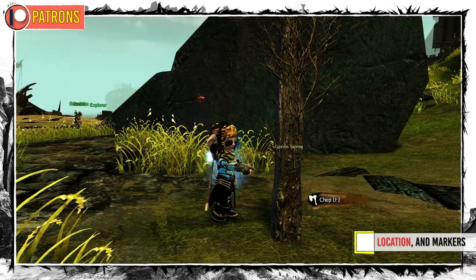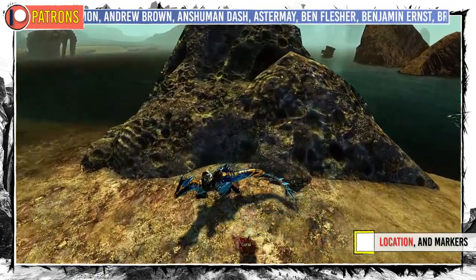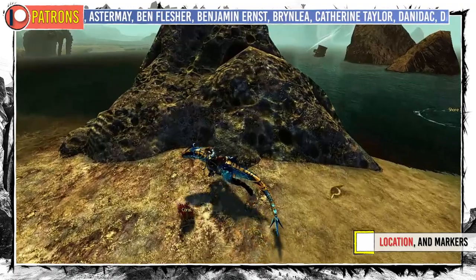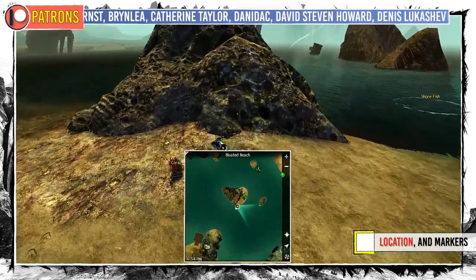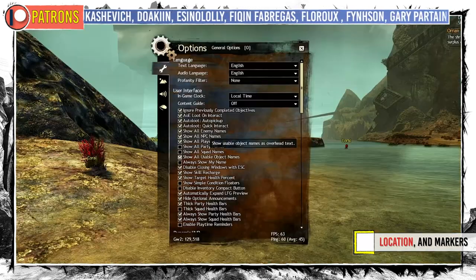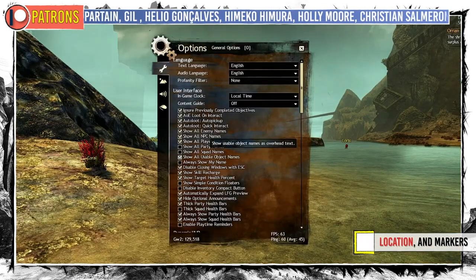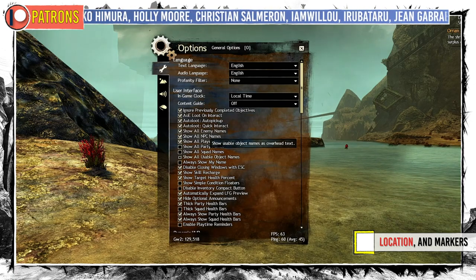You save most time by knowing where those nodes are and not spending ages running around in circles trying to find some. First, I would expand the minimap to the limit and zoom it out by one level. In the general options, enable 'Show All Usable Objects' so you don't have to hold the ALT key.